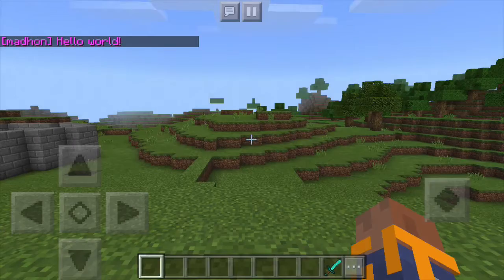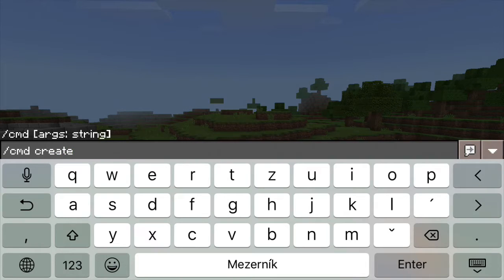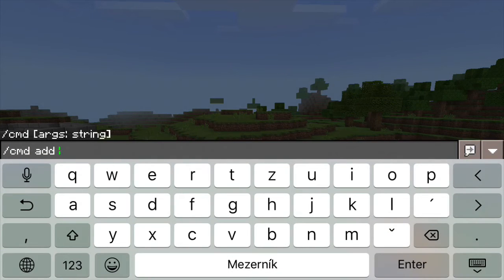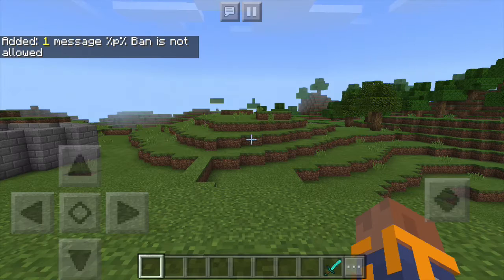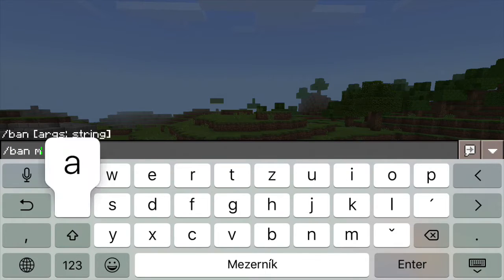In addition to adding new commands, you can also override existing commands. So for instance, when someone uses a command, you can make it do what you want it to do rather than what it usually does. It can be something as simple as telling the user this command is not allowed, but also something more complex such as allowing each user to use the command only once per day.